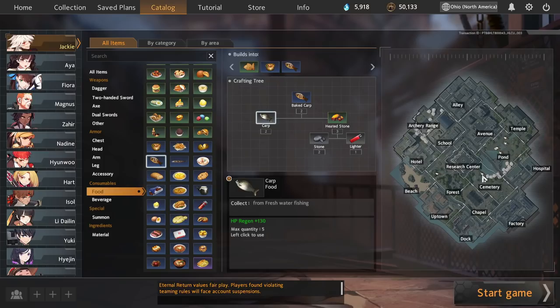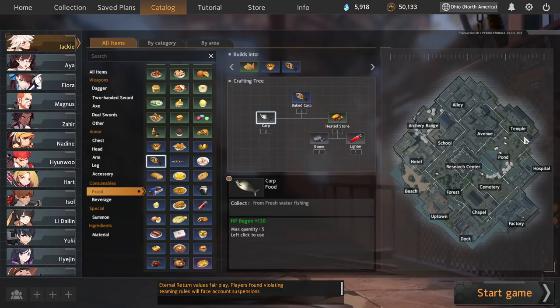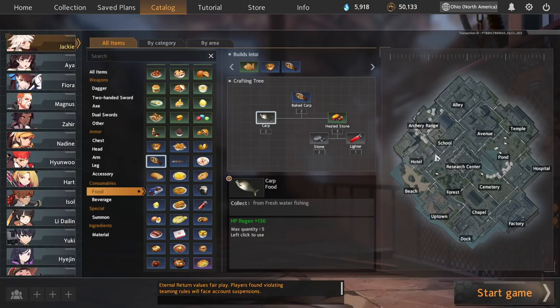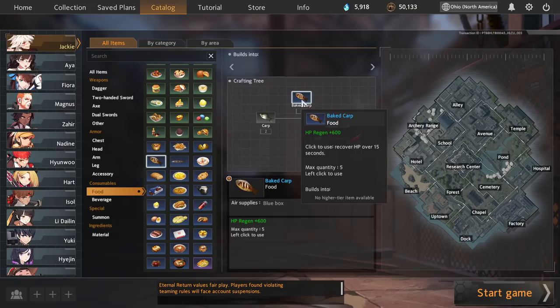Carp is found in pond in massive quantities, also at the top side of cemetery and top left side of forest. Potatoes can be found at the top side of pond, the bottom right and top left sides of temple, and the far left side of alley next to the teleporter. Potatoes and carp are great because you can see whether or not they're there through the fog of war — potatoes disappear when harvested and don't respawn, and carp has a cooldown visible through fog of war. So if you have any lighters, head to a carp or potato spawn, find some stones, and easily make good food.